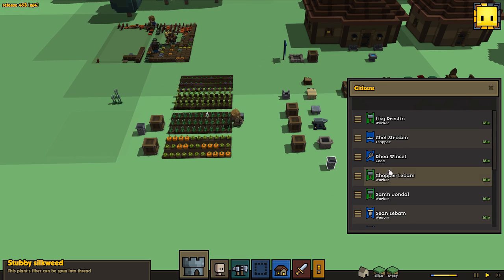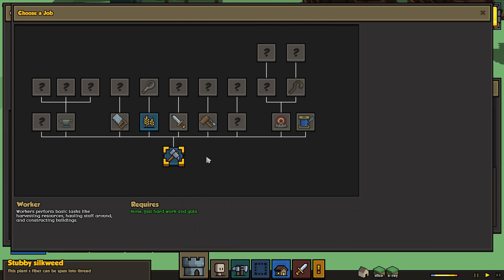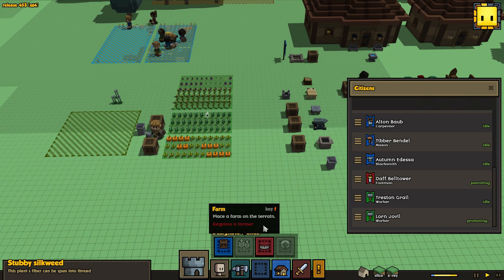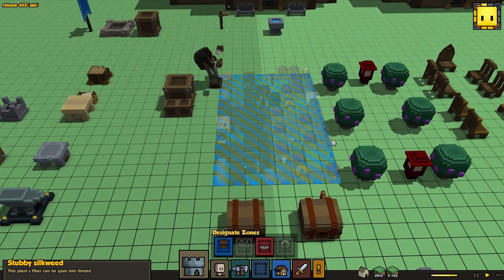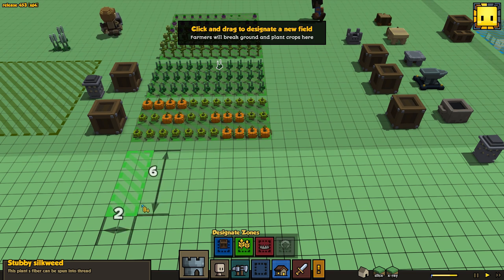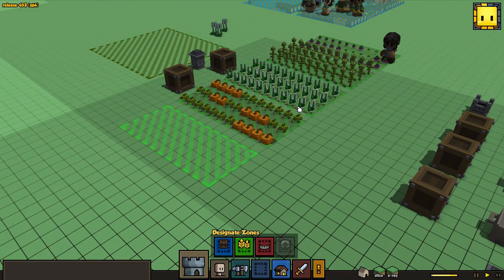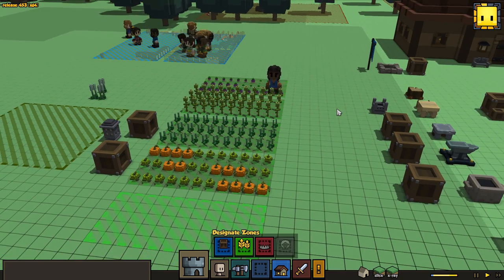We're gonna need that farmer sooner than later. Let's turn our new guy into the farmer. I should have had this prepared - I thought I had set up a wheat farm but apparently I did not. Hurry up farmer! Hey, once you use that hoe, use it to shave off the sideburns!